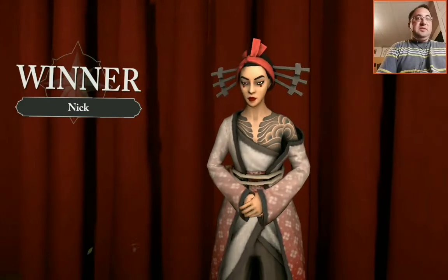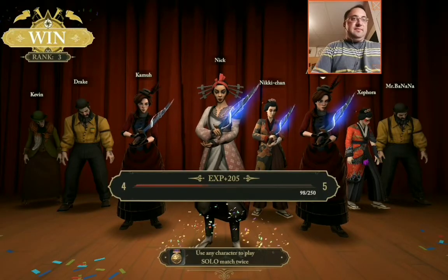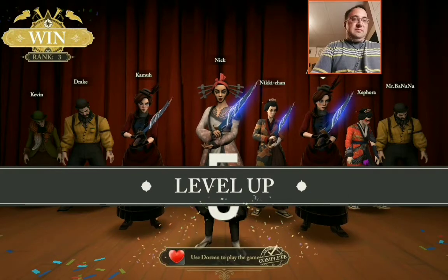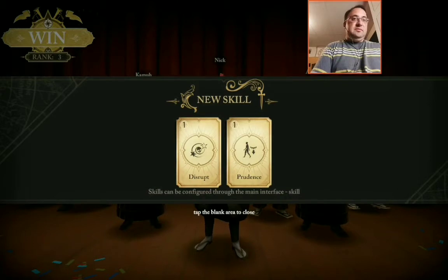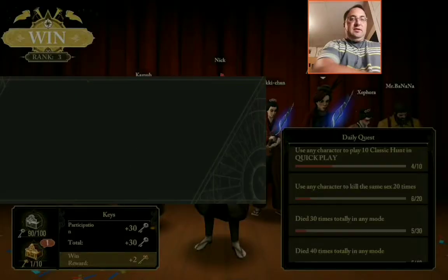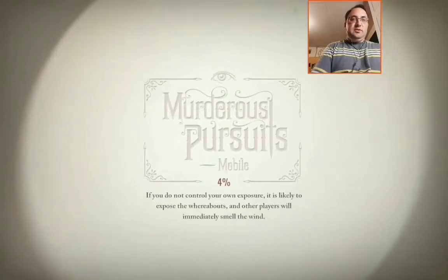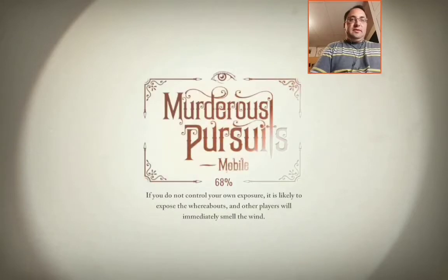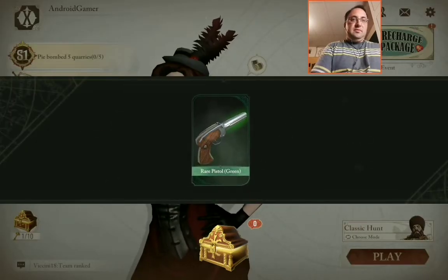I'm surprised Kamar got it — that was Nick. Top three is so good! Level five, two skills. One's a blockbuster, that's why. Oh, I got a chest! What are these tokens for? Let's see what this is. Yay, got a gun!